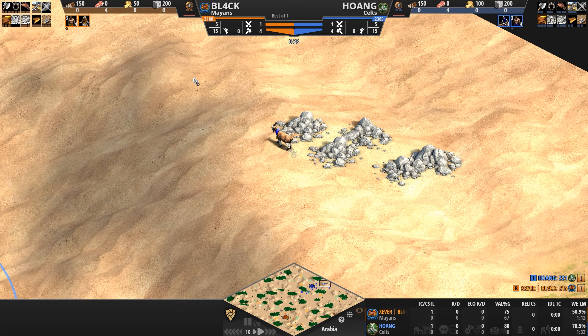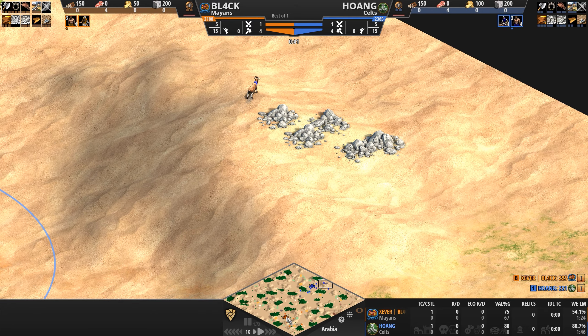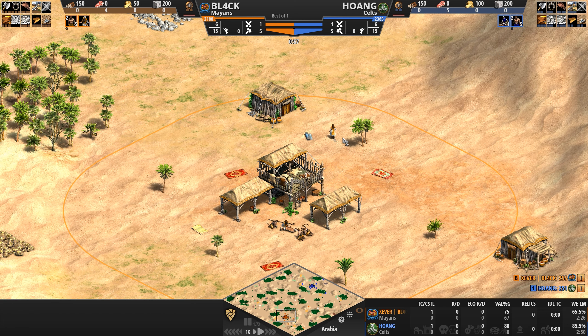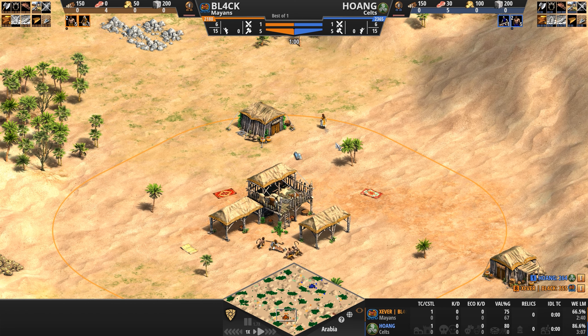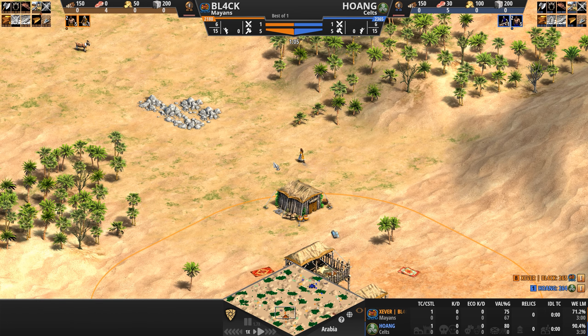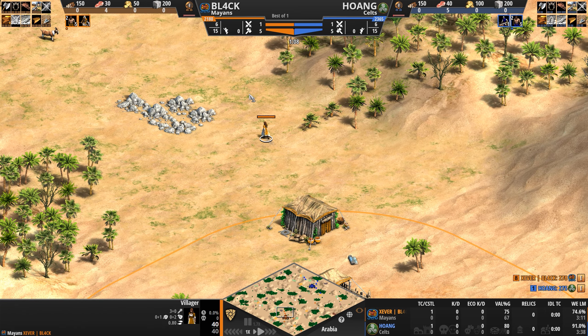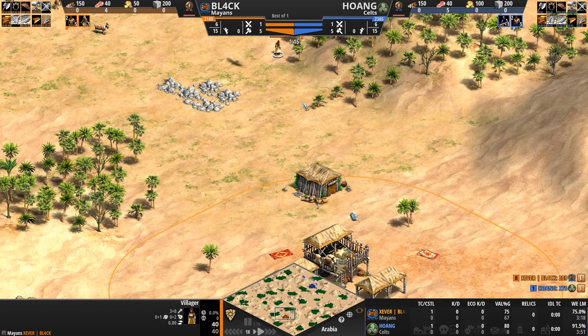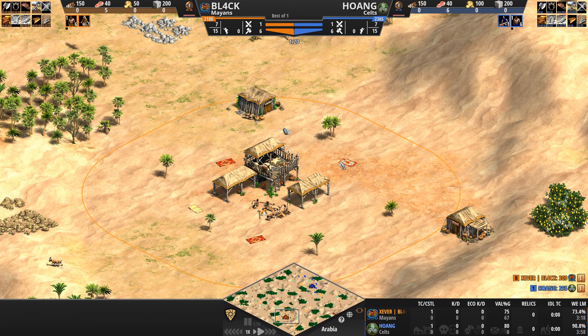The Mayans are very much a civilization that pushes its players towards archer units. Their skirmishers can be upgraded to throw a second, albeit weaker, projectile, and their foot archers — except for skirmishers — become progressively cheaper as the game goes on, all the way up to 30% cheaper in imperial, which does help them mass their unique unit, the Plumed Archer.